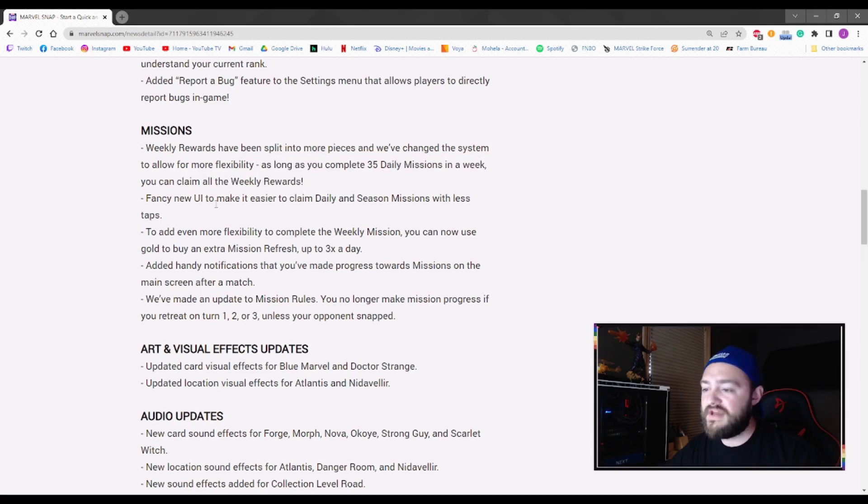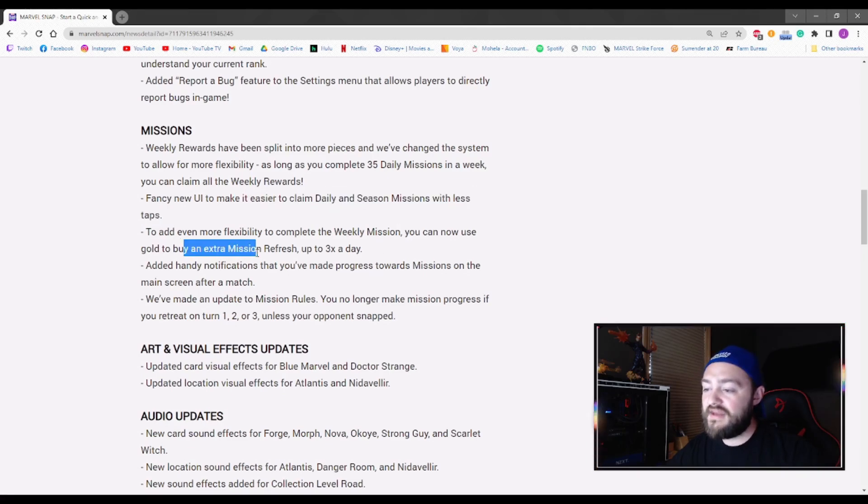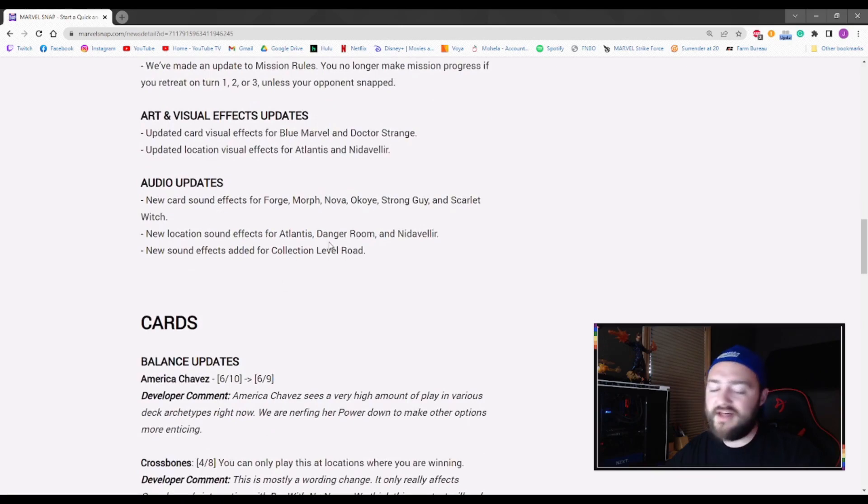35 daily missions in a week — should be nice. Gives us a fancy UI upgrade that looks a lot better. You can get an extra mission refresh up to three times a day, so if you missed a few days playing — on vacation or something — you can utilize some gold to make sure you're keeping up on that season pass. Not too bad.